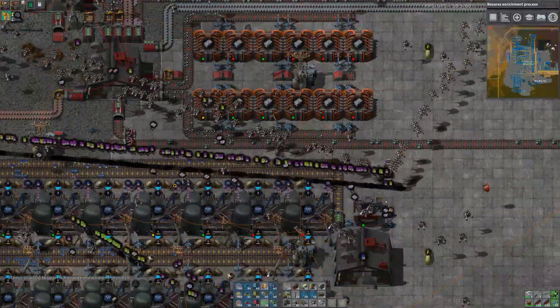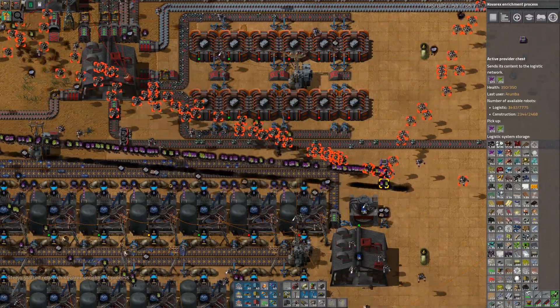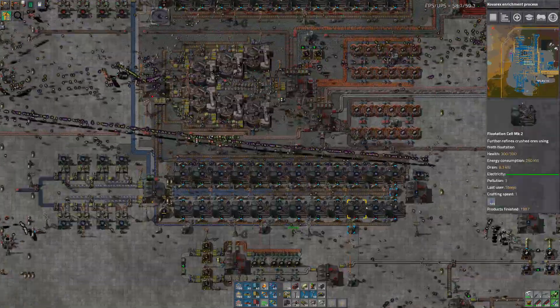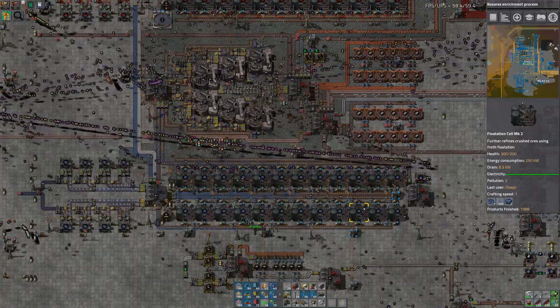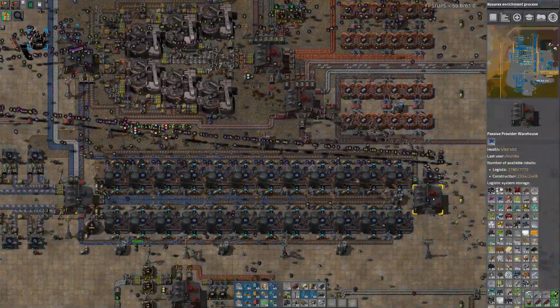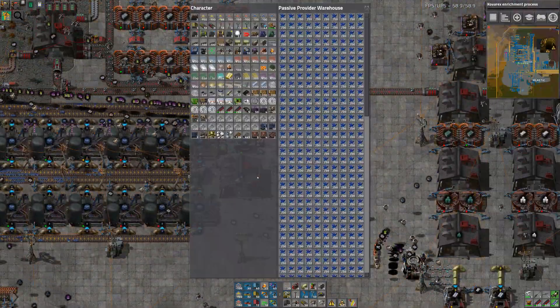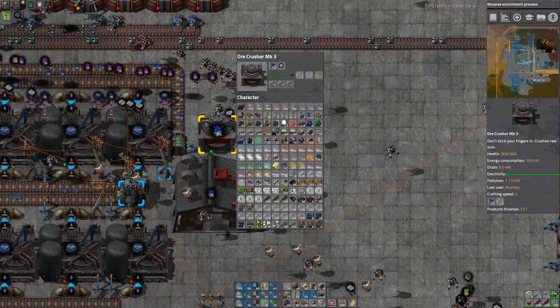What the fuck are these active provider chests? These robots are going nuts. That was me moving crystals around that shouldn't have been there. Via some sort of crystal implosion or something, we ended up with a bunch of crystals. I probably copy-pasted from somewhere else that there was too much of — pasting incorrect crystals in — so I just put them in active provider chests to get them out of there so I could put down a single crusher to crush the blue crystals.